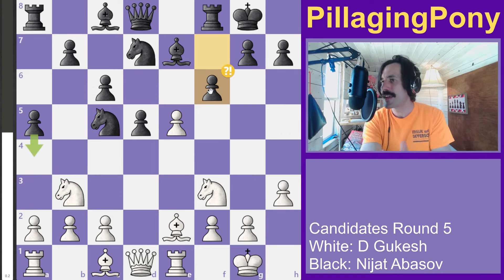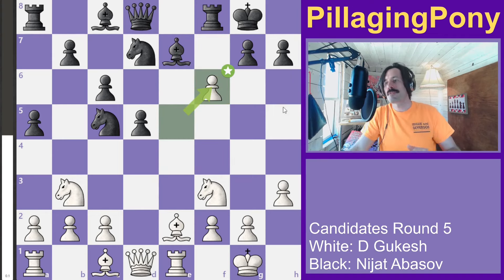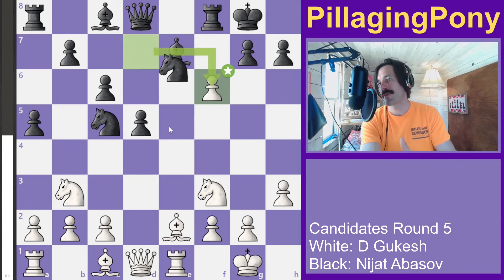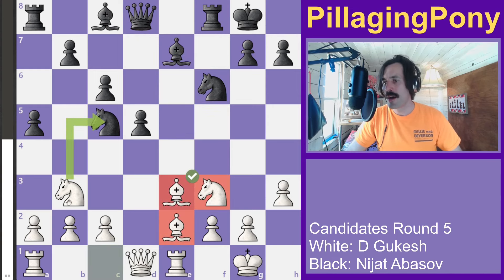Black feels the need to play f6 to free up some space — but that's bad for black, because this white pawn can become a potential weakness in the future to gang up on. White is able to get rid of that, and after trades, white is up in material development: four pieces versus three.